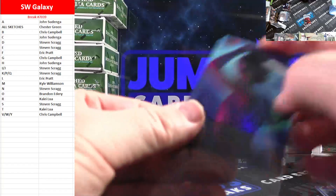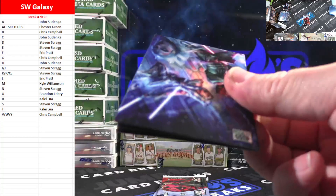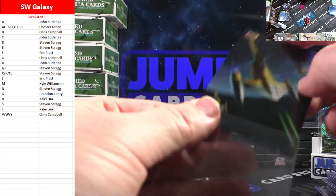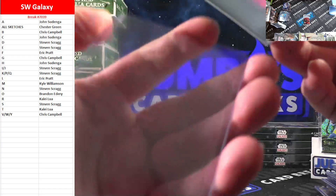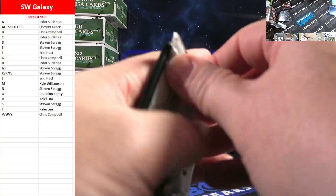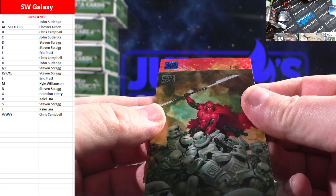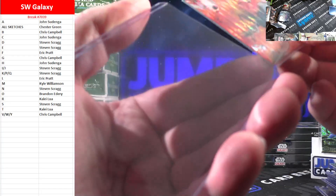Refractor there — The Duel, Rey. It's the T-spots, and Kalei Lua. Cool-looking card — N1 Starfighter in spots on the board. And we've got Setting Suns for the S-spot. Two packs to go. Mini Diamond Luke for the L-spot. Last pack. Pulsar to finish it off. Adventures of BB-8, to 199, for the A-spot — going to John Sedenga.